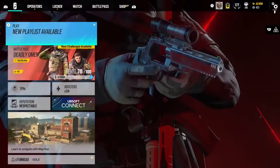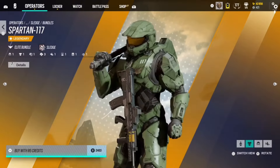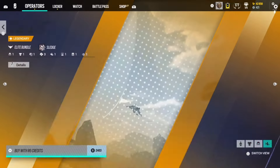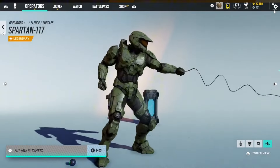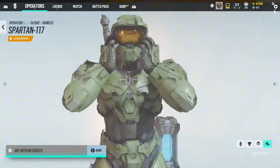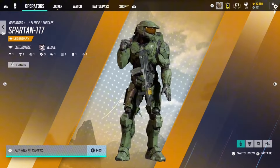To start us off, we're looking at Sledge, who actually has two crossover skins. The first one is the Master Chief Halo skin. It's actually pretty cool — I like the hammer and the guns. I think it's a solid skin. The animation is pretty cool, and for that I'm going to throw it in Plat. It's not quite Diamond, but it's close, so it's going in Plat.